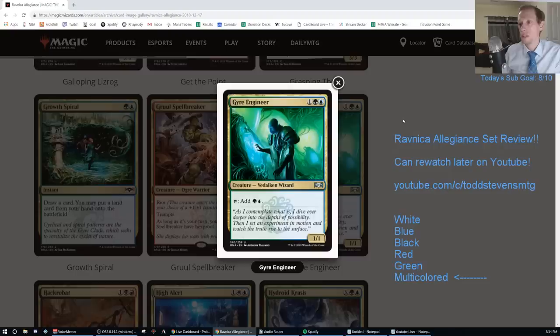Gyre Engineer — one blue-green for a one-one that taps to add blue and green to your mana pool. That's just going to be an F — we've got so many better options in standard.